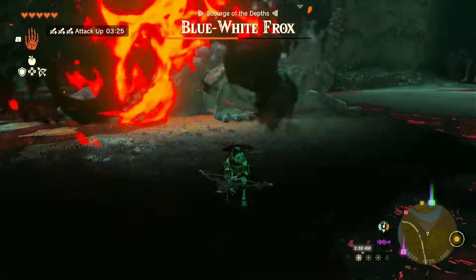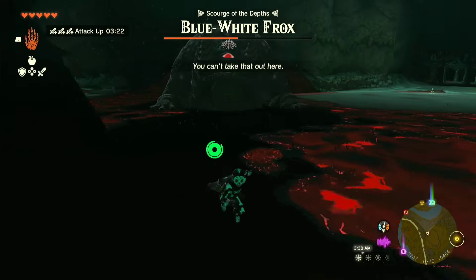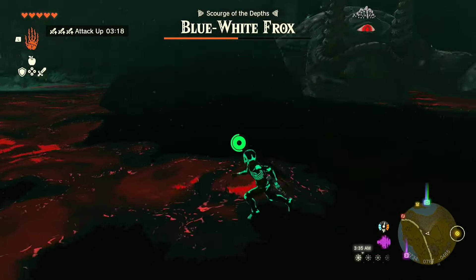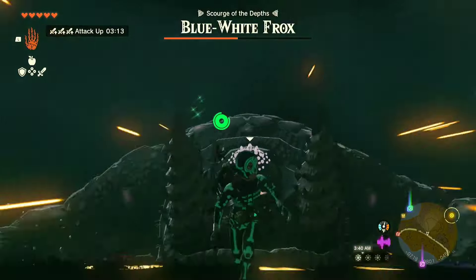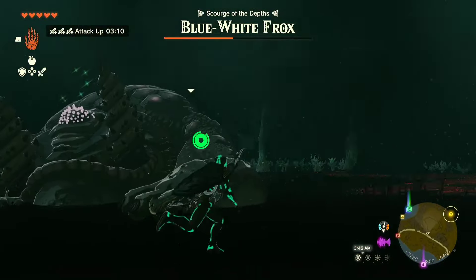Now I'm right next to him shooting down the zonite on his back with bomb arrows. I should have just walked up and hit him with a sword, but I didn't. Now he's angry, jumping at me, and I have to run out of the way because I'm going to die if he jumps on top of me.